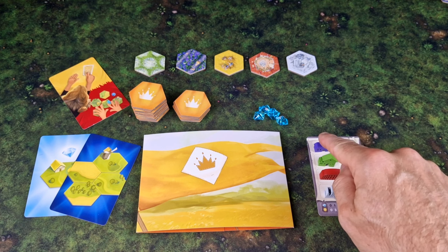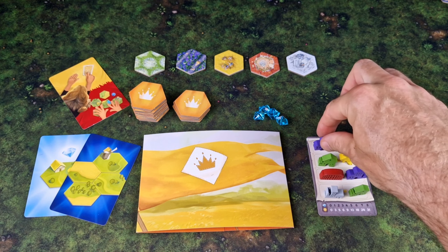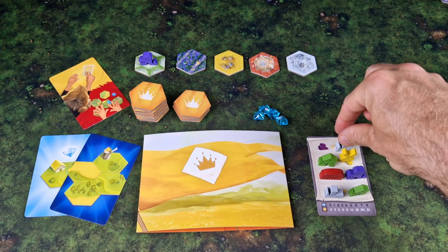Your building cards are separated into four sections representing rounds, and so each round you take the two topmost buildings and place them on the first two revealed land tiles.